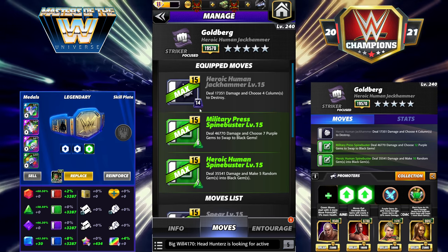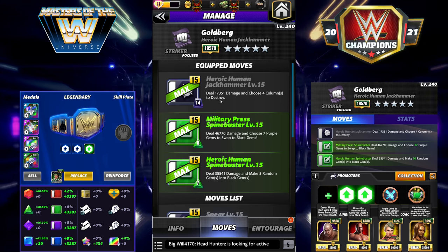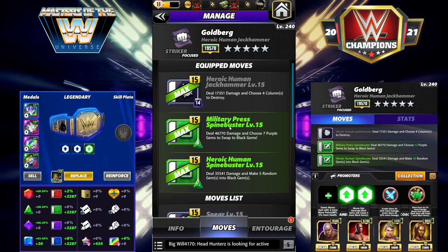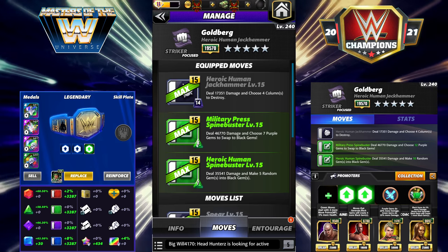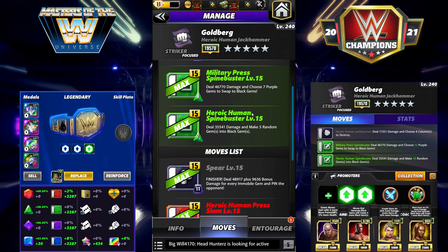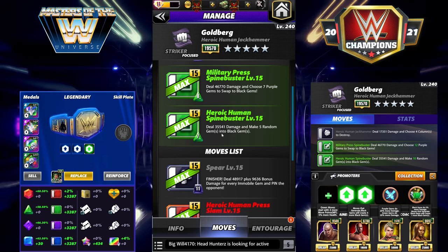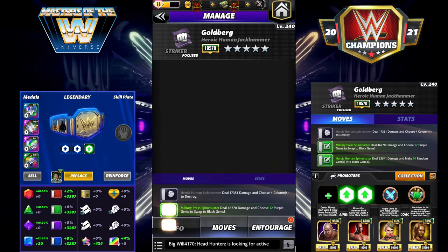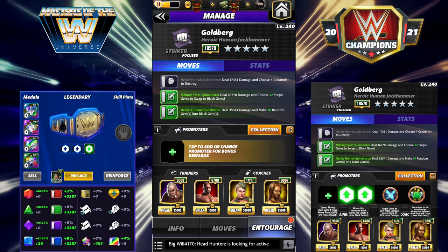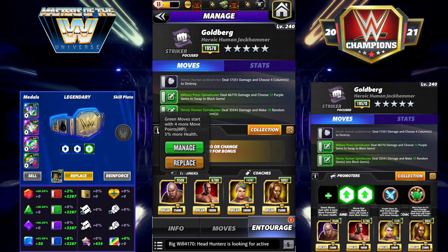Let's look at the moveset. The Heroic Human Jackhammer is 14 black MP — deals 17k damage and choose four columns to destroy. Military Press Spine Buster is 8 MP green — deals 46k damage and choose seven purple gems to swap to black gems. The Heroic Human Spine Buster is 7 MP green — deals 35k damage and makes five random gems into black gems.